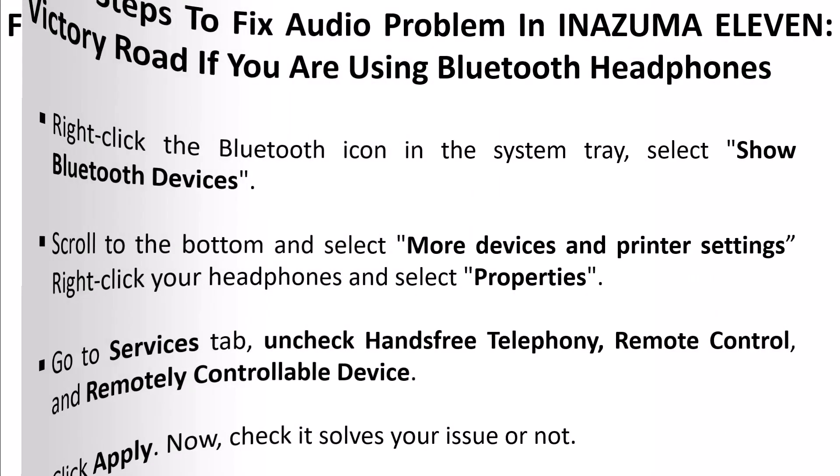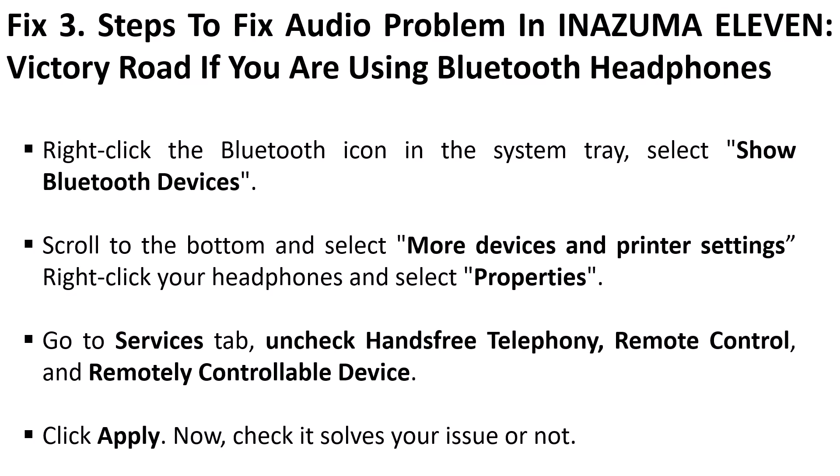Fix three: steps to fix audio problem in Inazuma 11 Victory Road. If you are using a Bluetooth headphone, follow these steps: right-click the Bluetooth icon in the system tray, select Show Bluetooth Devices, scroll to the bottom and select More Devices and Printer Settings. Right-click your headphones and select Properties. Now go to the Services tab, uncheck Hands-Free Telephony, Remote Control, and Remotely Controllable Device, then hit Apply.